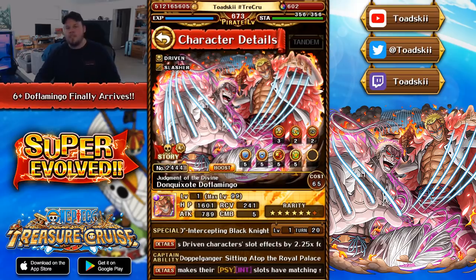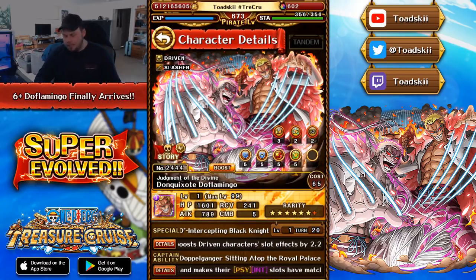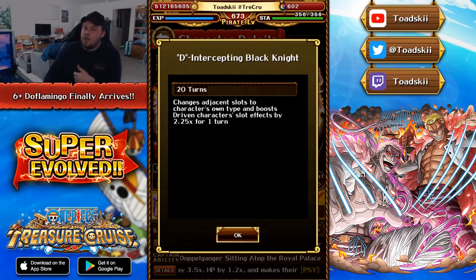In terms of his Special Ability, it did also get a slight change. There's been a lot of debate over his Special Ability alteration. Some people really dislike the way they dealt with his Special, but here's the rundown: it will change adjacent slots to their character's own type — same as before — and also boost Driven Character slot effects by 2.25 for one turn. They made it a Driven Orb Boost only compared to a Universal Orb Boost, and they buffed it from 2x to 2.25x.